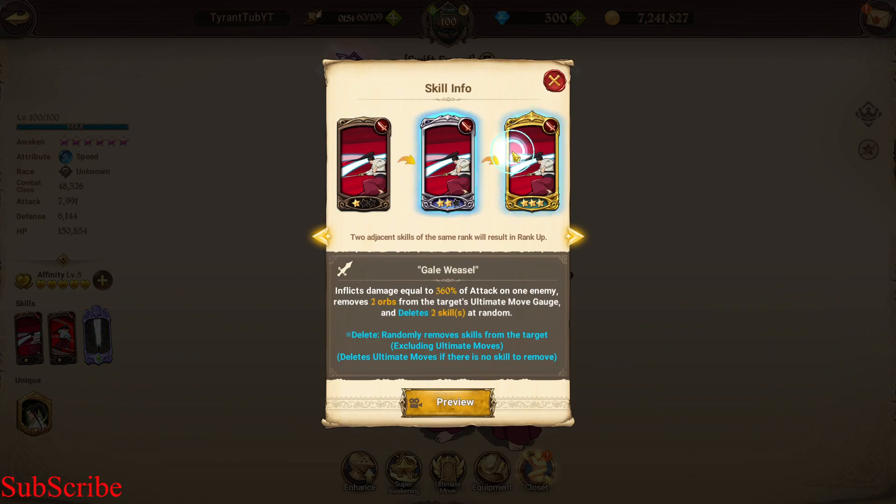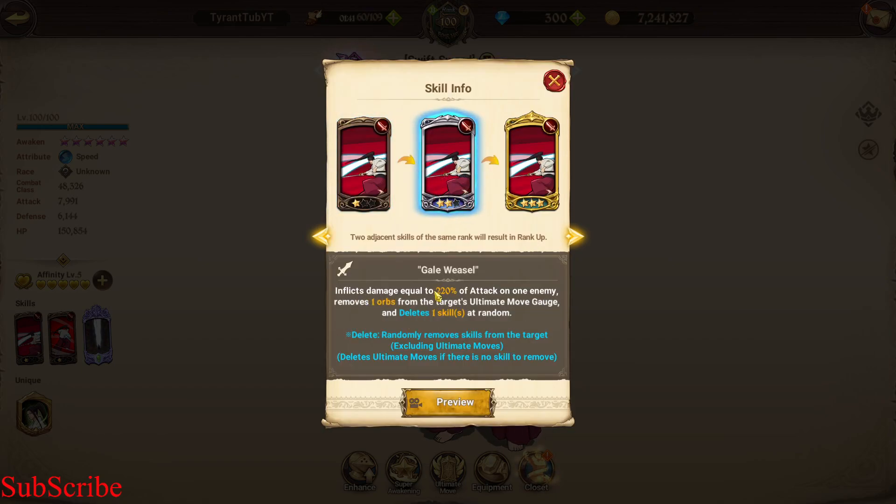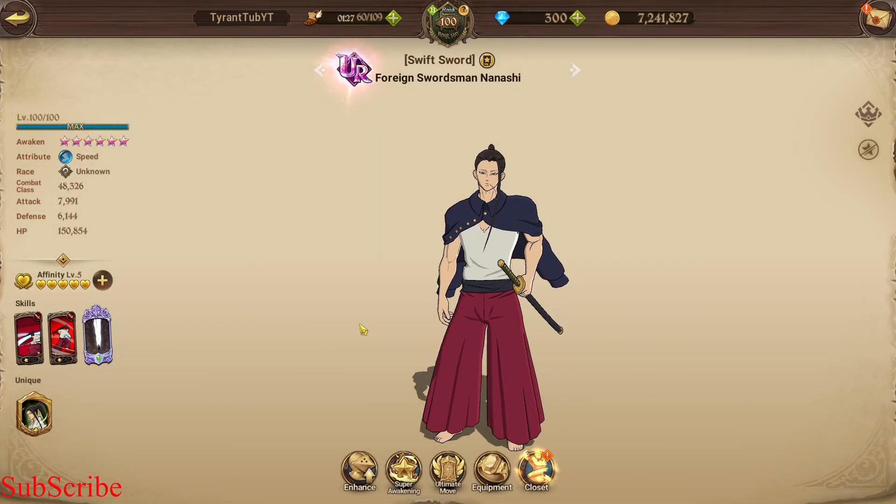His first card is deplete ult gauge and delete card. I think this is a very unique card — I don't think many other characters, if any, even have this card. At level 1 it has no effect; at level 2 it removes 1 ult gauge and deletes a card. I believe it can also delete ultimates — yes, it deletes ultimates if there are no other skills to remove. The gold card removes 2 ult gauge and deletes 2 cards as well, which isn't too bad. He has ult control.